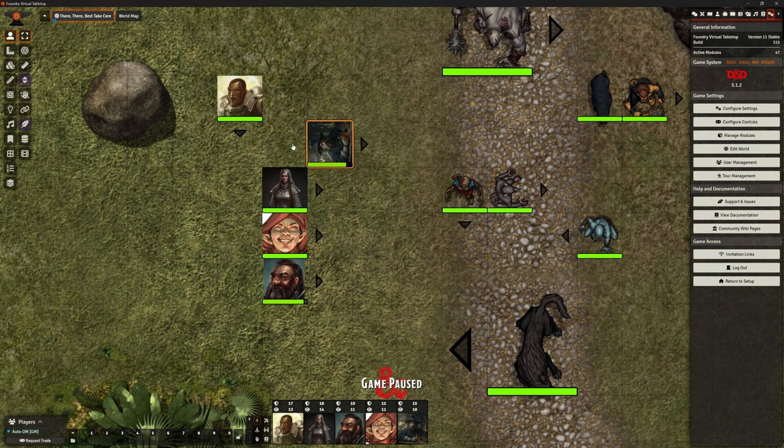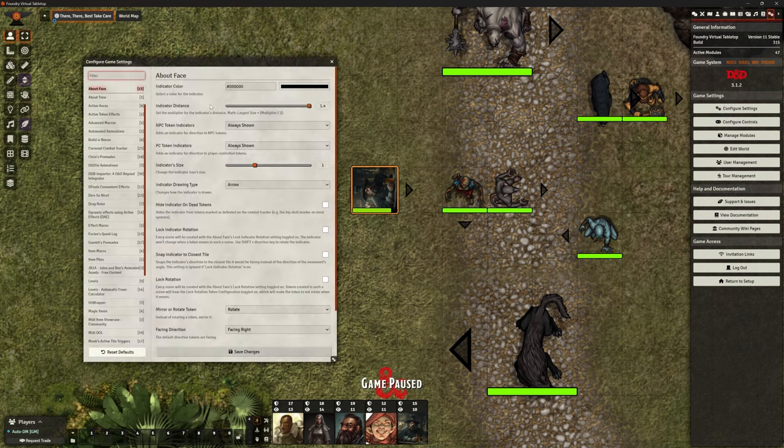If we've got tokens like I've got for my players, that doesn't make a lot of sense, does it? Sorry man turns upside down — he walks on his head every time he goes north. So there are some settings we can play with here. It's quite ridiculous. I'm having far too much fun with that.